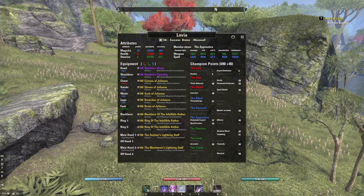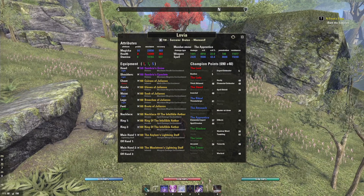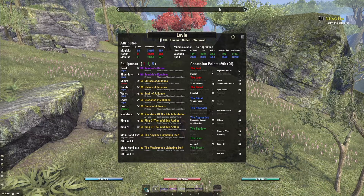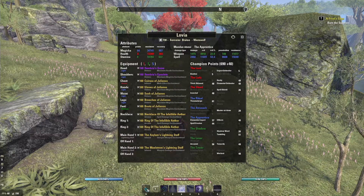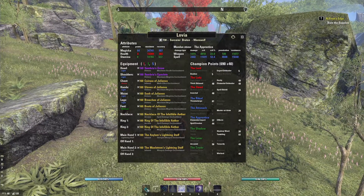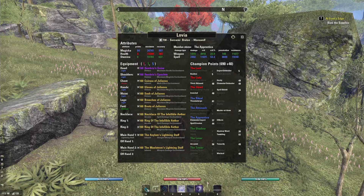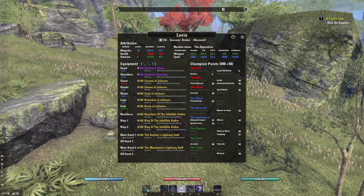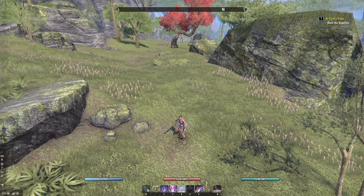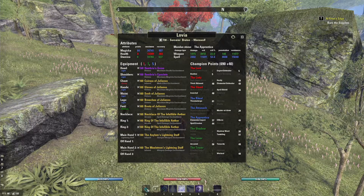Here we have our last add-on: My Build. This add-on still shows you most of the information about your build, but you will notice that it is completely lacking what skills you have. Another thing to note is that when you weapon swap, it doesn't automatically update, so you need to close it with your keybind and reopen it. Here you can see your champion points, equipment, and most of your really important stats like your attributes, Mundus Stone, spell damage, and all of that. But you can't live update it — you're going to have to close and open it when you swap bars.